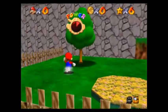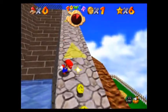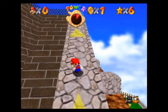That blast away the wall star — you take damage when you run into the wall. So I gotta find a couple glitches so that won't happen. Let's just say that's gonna be a bit of a pain.